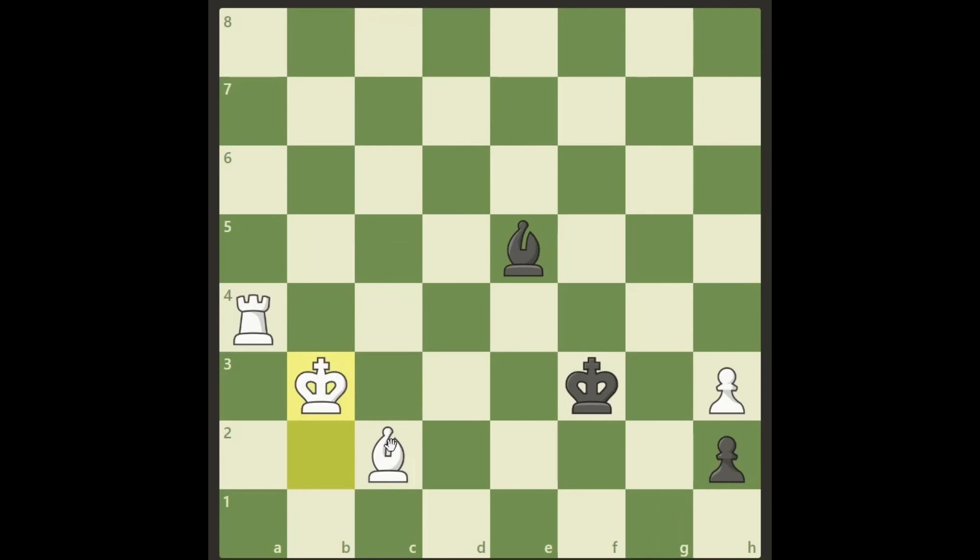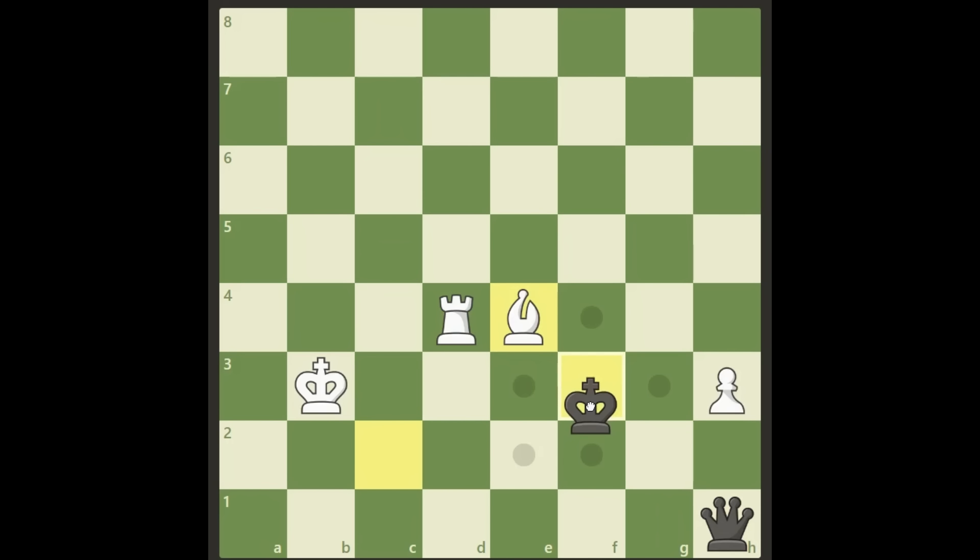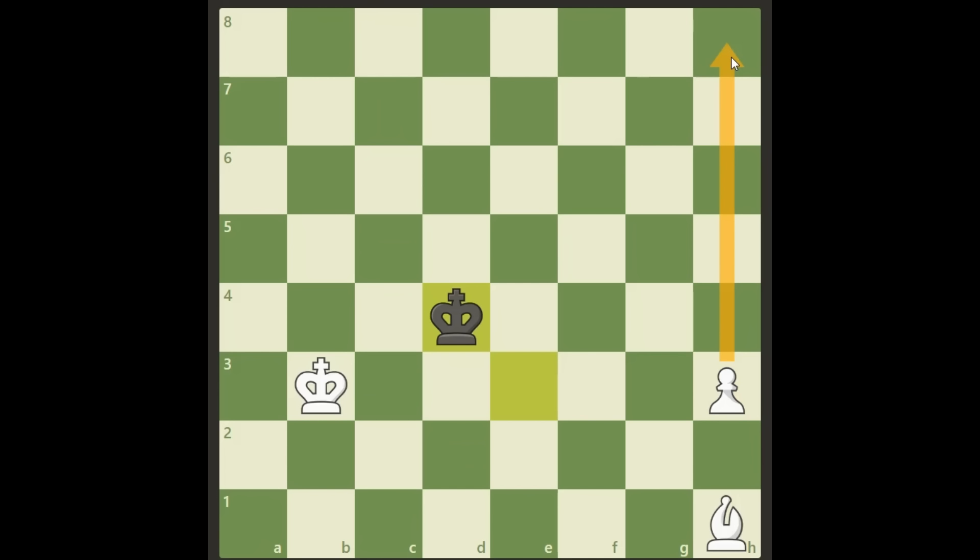Like King b3 — now it looks easy. If black promotes, we will just give a check here and it looks like a short win. But this is just a draw because black has this beautiful Bishop d4. It blocks the way to e4, so we cannot play Bishop e4 check. And if we take now, the promotion will come with a check, the king comes to e3. We will take his queen, but he will take our rook. And this pawn is too far away from promoting — the king will stop it easily. The bishop is the wrong color, so even with the help of the bishop, we cannot win this. This is a draw.